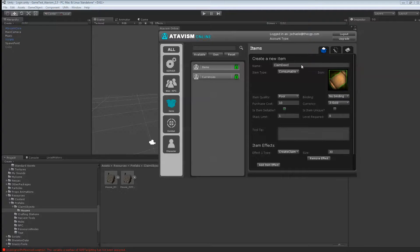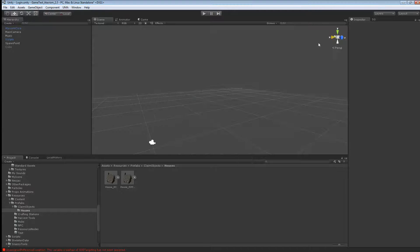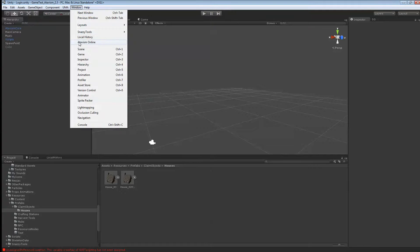We'll put in the name '30 size' so we know. You could have multiple claim sizes — they're always a square, so it's going to be 30 by 30 by 30. If you put 60, it's going to be 60 by 60 by 60. Let's hit save data. Now I'm going to close this, restart the server, and I'll see you back in a couple of minutes.